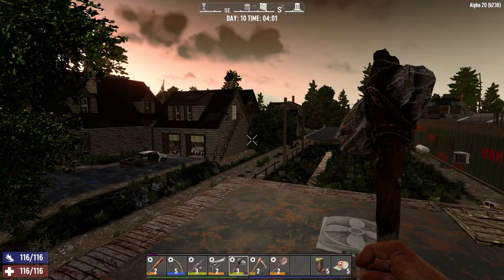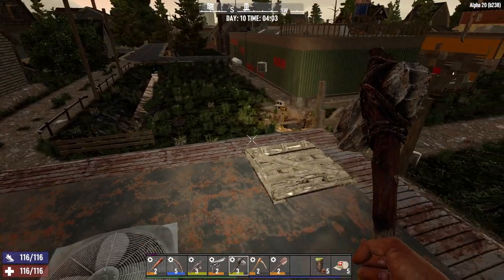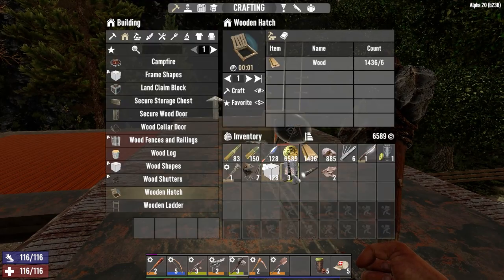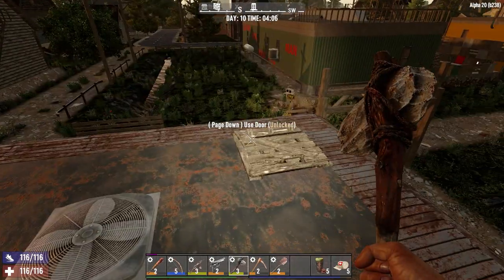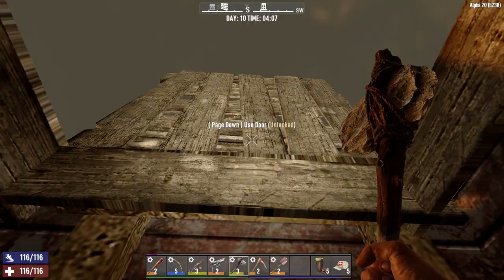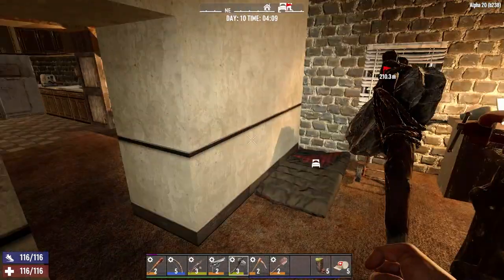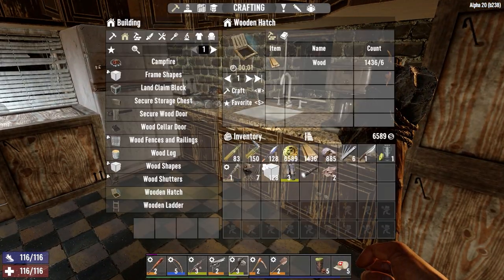Welcome back to the channel, another episode of the Concrete Jungle series. It is the morning of Day 10. Did a couple things last night - there was a bag up here, I managed to find some scrap boots, a flashlight, and some cloth for the bag. I also created a ladder up to the roof, just in case we get overwhelmed so we can make our way up there and get out. We want to go to the traders today.